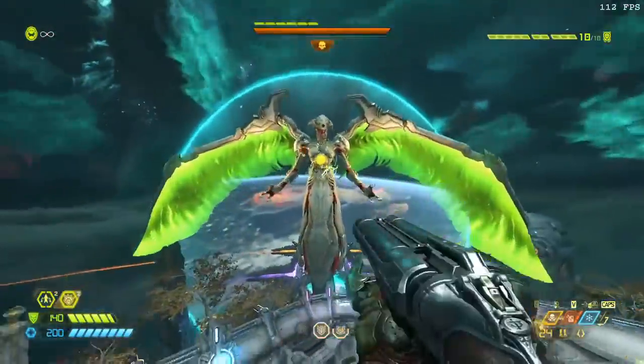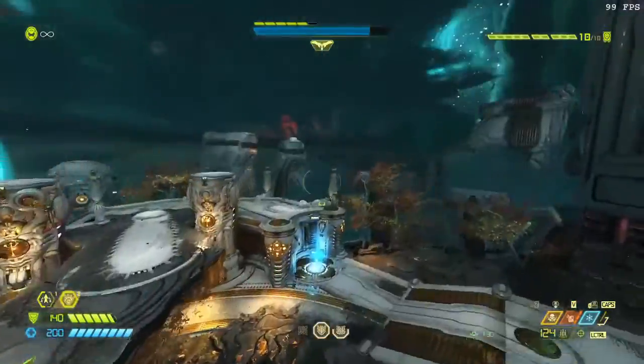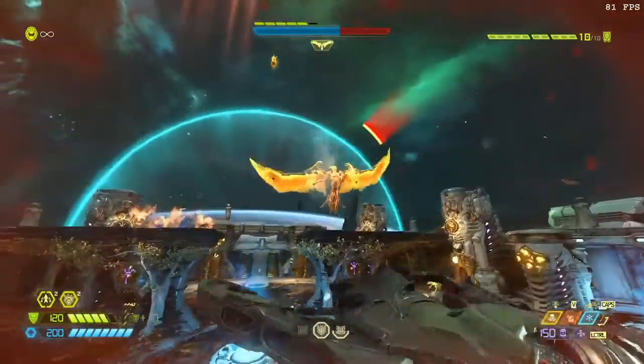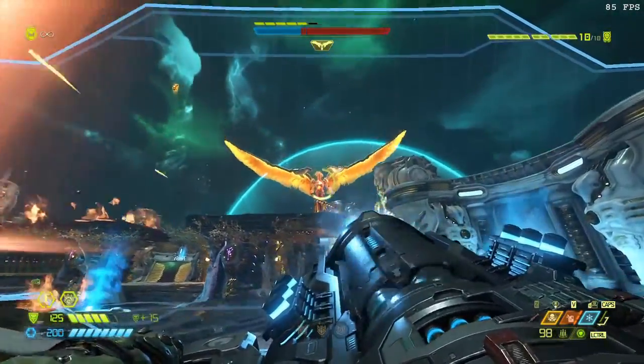What you're going to want to do is alternate between the precision bolt and the ballista, quick swapping back and forth. You'll also use the chaingun with the energy shield if you feel like you need a little breather — this will give you some protection from the front, but not from her electric floor.